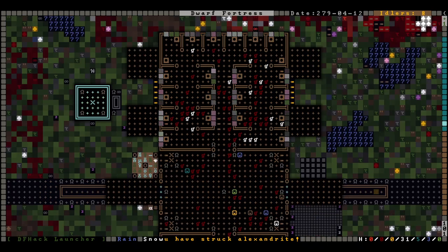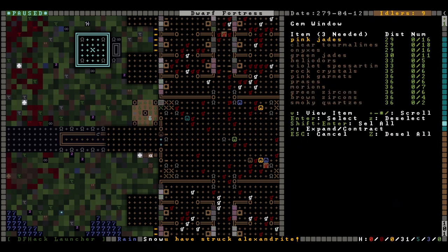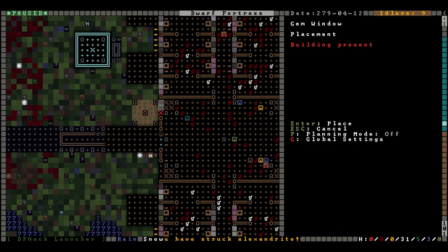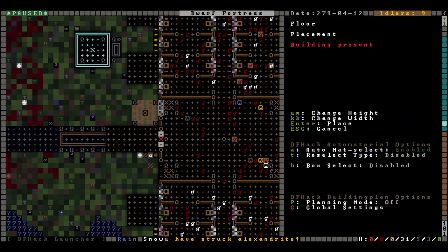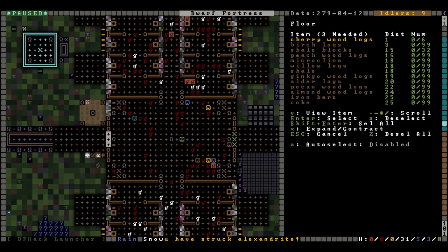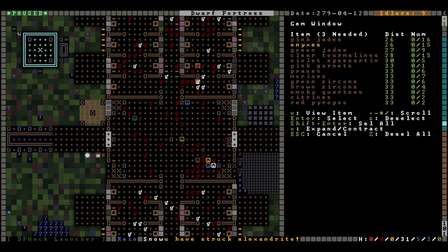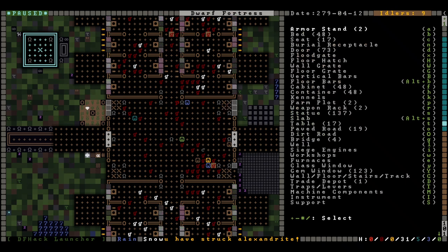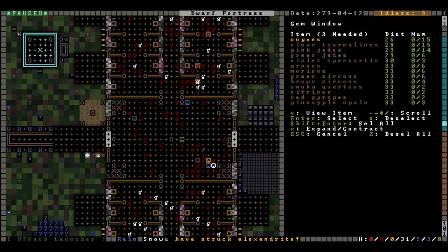Everything seems to be fine — that is awful to look at, I'm not sorry. Going down here — yes, this needs to be floor so we can build windows on it of course. Just doing kind of a random mix of gems here. There we go.